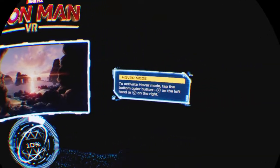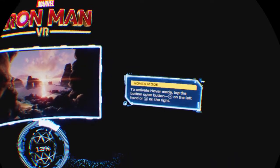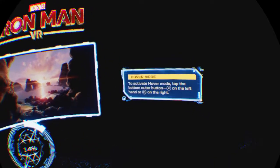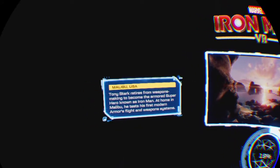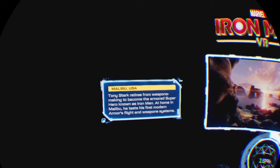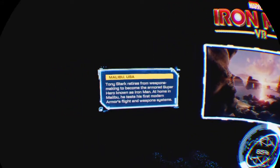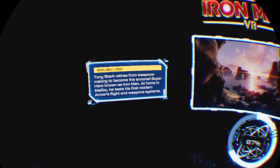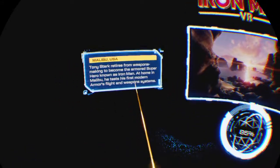Okay, loading. To activate hover mode, tap the bottom outer button X to the left hand, or O to the right. Tony Stark retires from weapon making to become the superhero known as Iron Man. At home in Malibu, he tests his first modern armor's flight and weapon systems.